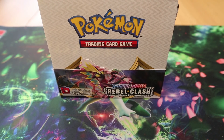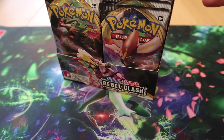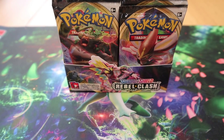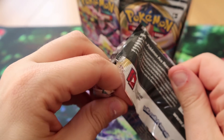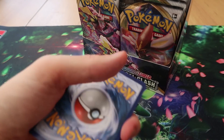Hello everyone and welcome to another Serebii opens! Today is the first day of the fifth month and every three months it's new set day. Today is Pokémon Sword and Shield Rebel Clash, the second Sword and Shield set, and once again I am opening a booster box of 36 booster packs. This set has 192 cards — you can find the set list on serebii.net/cards/rebel-clash, link in the description.